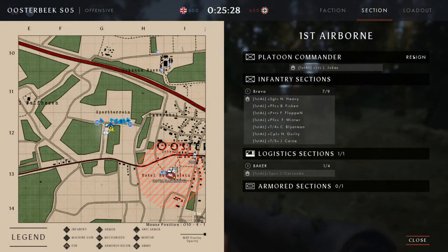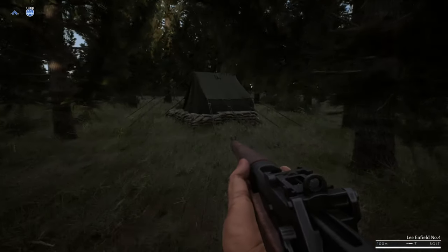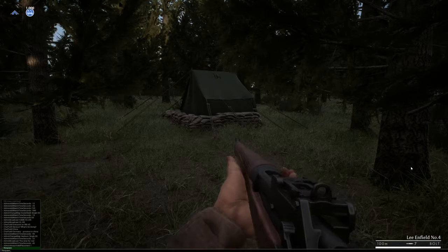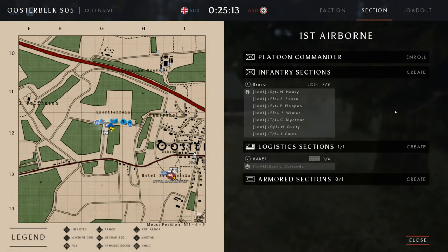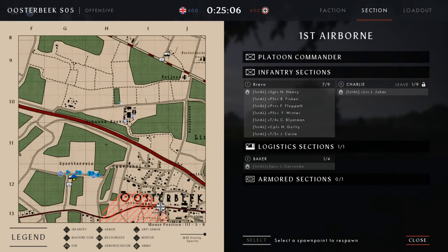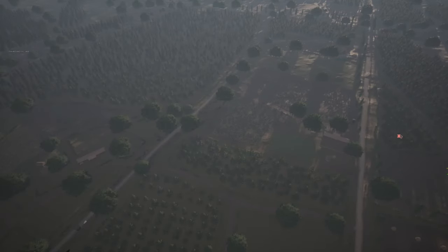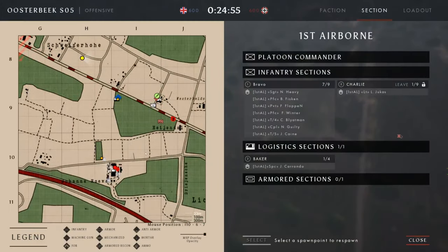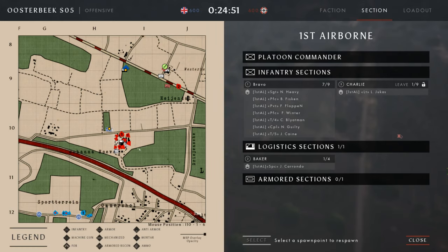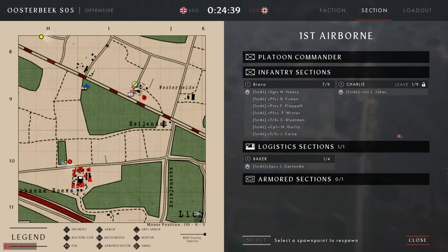We've gone into the logistics section on the British side. He's reloading his rifle — good play, pretty good to get that sorted straight away. He's now leaving and joining the command chat. Looks like he's spawning on the FOB. Our 2-2-2 has heard the mortar station and is heading towards it.